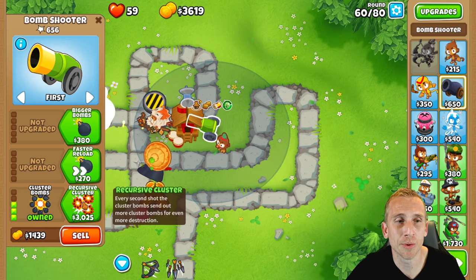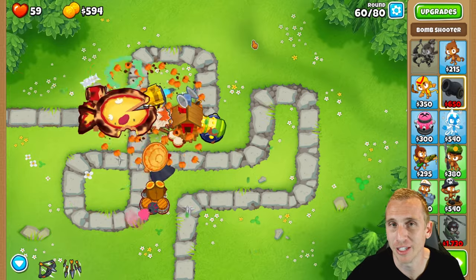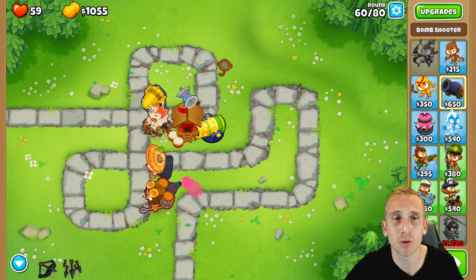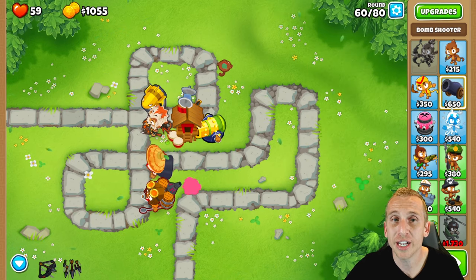Now we're getting ready for Round 60's BFB and Round 63's massive ceramics rush. We're going to get extra range, frag bombs, cluster bombs, then save $3,025 for recursive cluster. At the end of Round 61, we get bigger bombs for $380 and heavy bombs for $700. For Round 63 — three rushes of tons of ceramics — this dream team handles it without needing to buy anything. The recursive cluster does this big explosion that breaks everything down, the ninja cleans up, and the caltrops save anything that slips through. Round 63 is normally super tough even on Half Cash, but not with these towers.